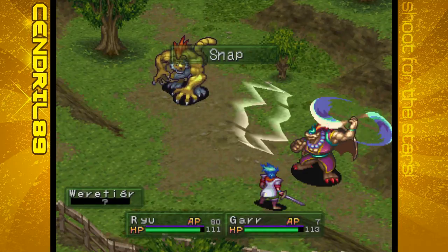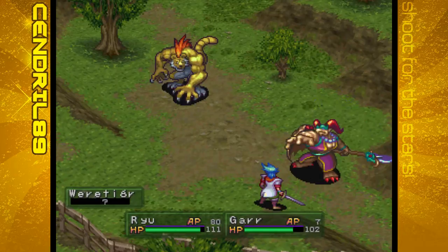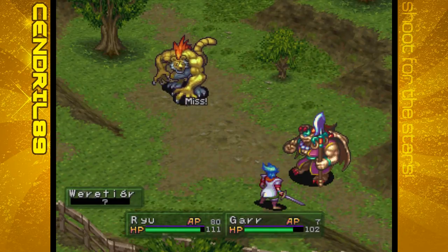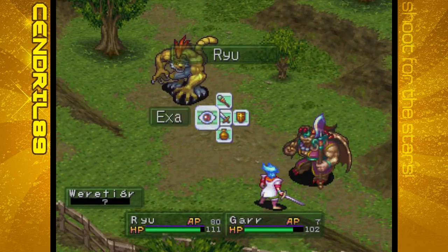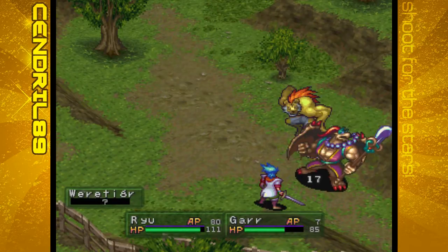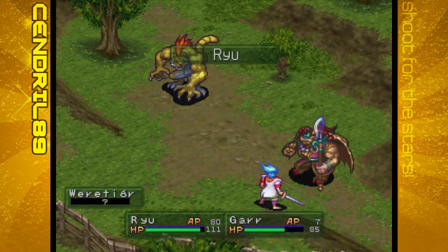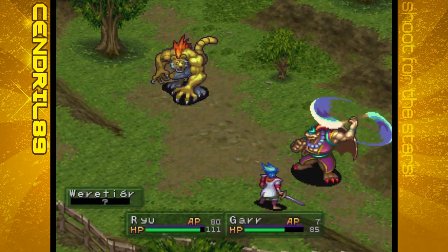We'll have Garota. The weretiger can use Snap to try to lower defense. It can also use a move called Focus, which raises attack power. And as you can see, it has a decent attack as well. After a couple of hits, the weretiger will go away.